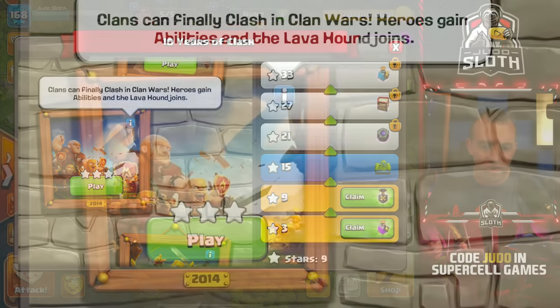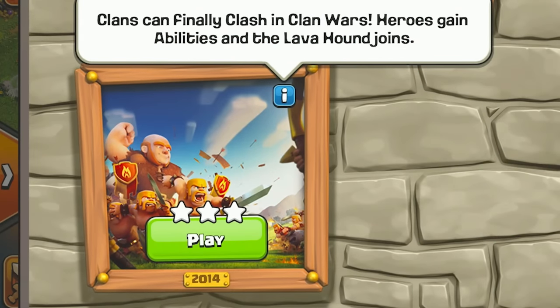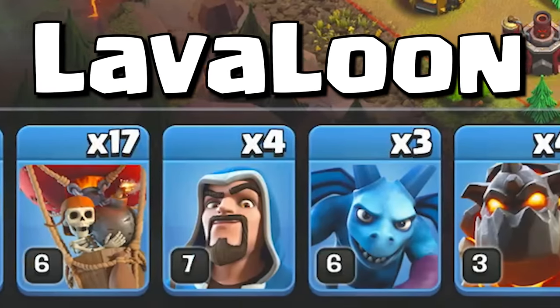In 2014, Clan Wars was released, along with Hero Abilities and the Lava Hound — hence this challenge is the Lava Loon strategy.